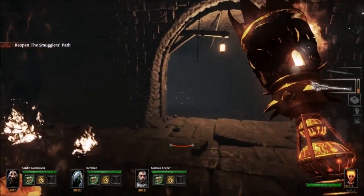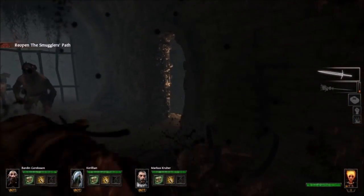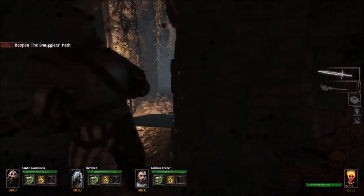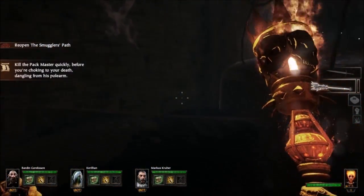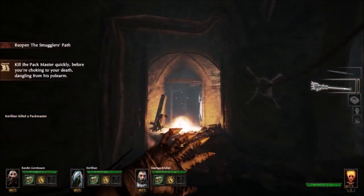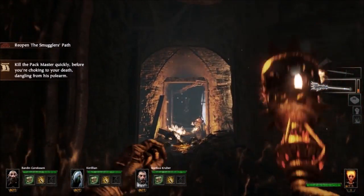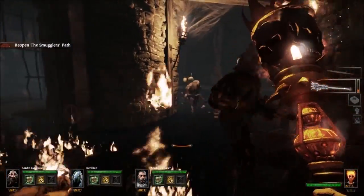Basically you play as Imperial Soldiers or Imperial Professionals, and you're basically just killing rats — or Skaven, as us Warhammer players like to call them. So what type of weapons do you use? Well, you have five different classes to choose from, and depending on which one you choose, that depends on what weapons you eventually get.